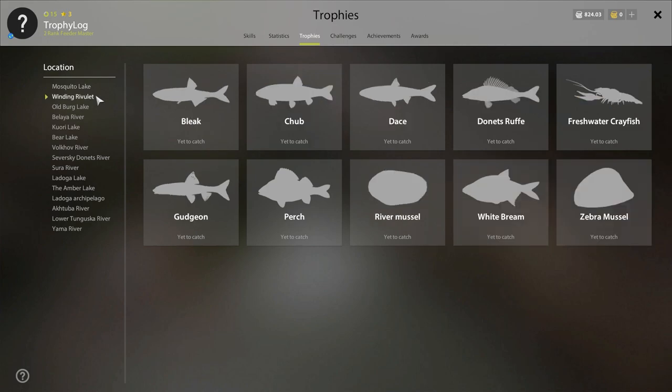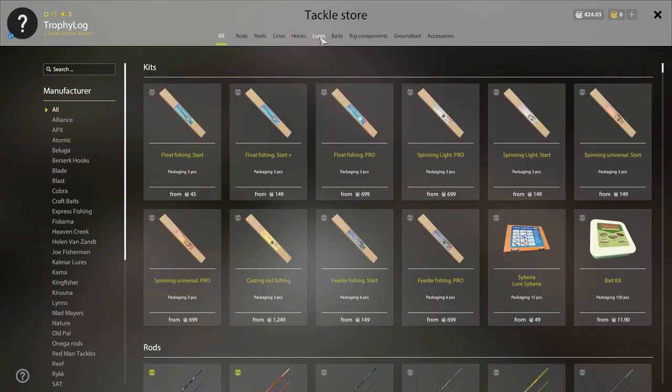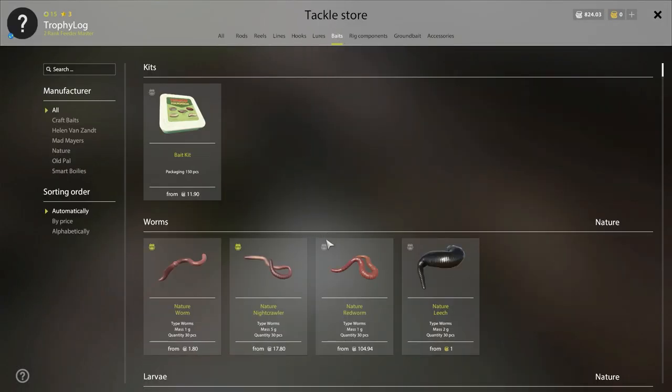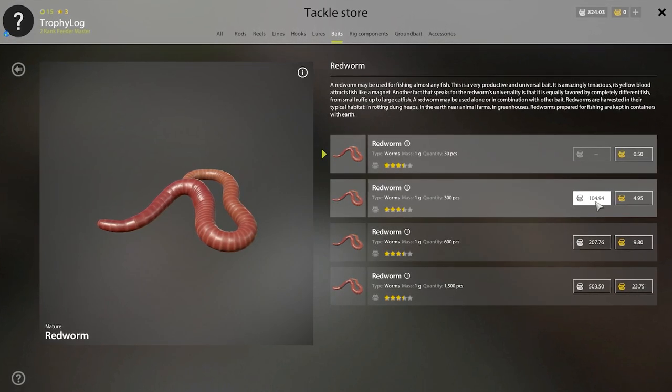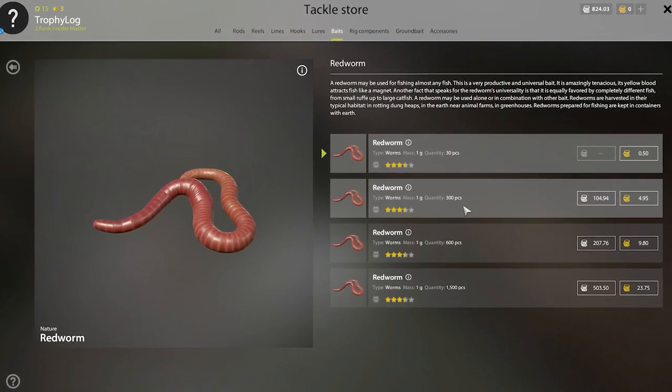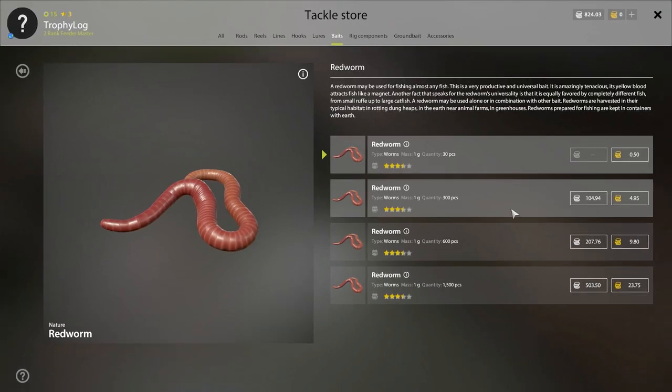There are actually two trophies I've never had from Winding Rivulet — the river mussel and the gudgeon. In this episode we will target both. To catch gudgeon and river mussel we need red worms. I have no clue why they love red worms so much instead of blood worms, but this is the bait you want. Also you want really tiny hooks, preferably size 20 to 24.